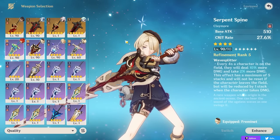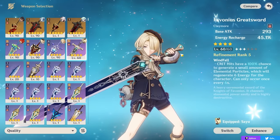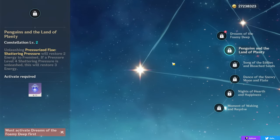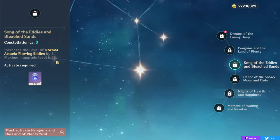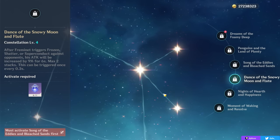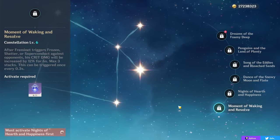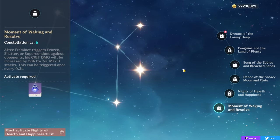Before moving on: if you're very energy hungry, you can go for an ER Claymore like Favonius or Sacrificial to help your team with energy, though this will hurt his personal damage greatly, so it's not typically recommended. For Freminet's constellations, they're actually pretty okay. C1 gives him 15% Crit Rate on his elemental skill — a pretty nice first constellation. C2 gives some energy after using the second hit of your skill — 2 energy normally, or 3 if it's level 4. C3 increases your normal attack talent levels, and C5 increases your skill talent levels, which is even more relevant since that's a big part of your damage. C4 gives up to 18% attack as long as he's triggering Frozen, Shatter, or Superconduct, which should be happening anyway. C6 gives up to 36% Crit Damage when triggering those reactions instead — a nice amount of bonus damage overall.